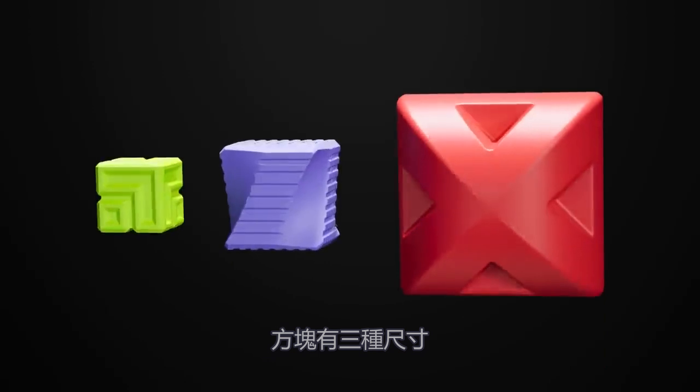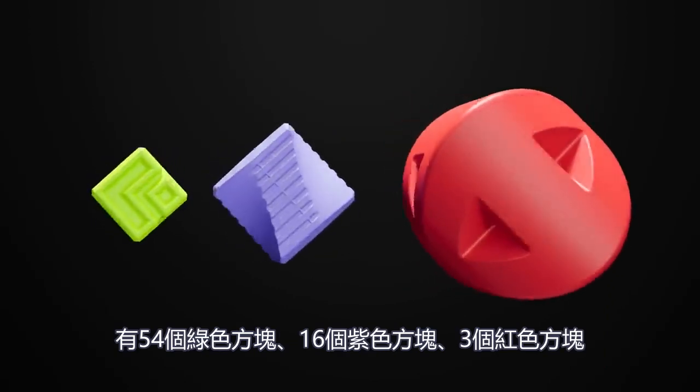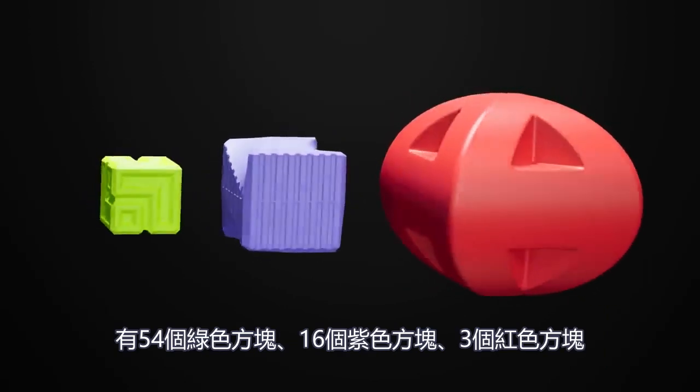Blocks come in three sizes. There are 54 green blocks, 16 purple, and three red.